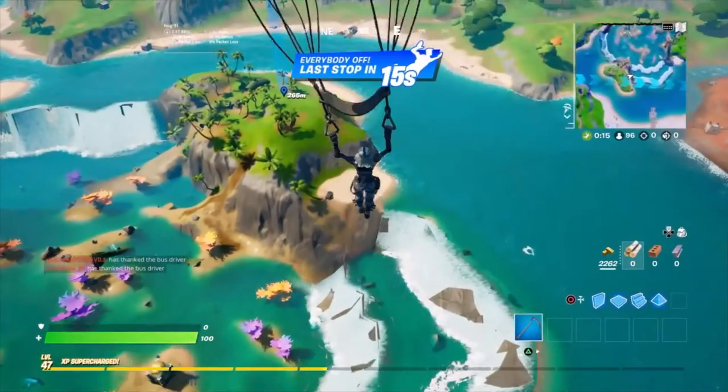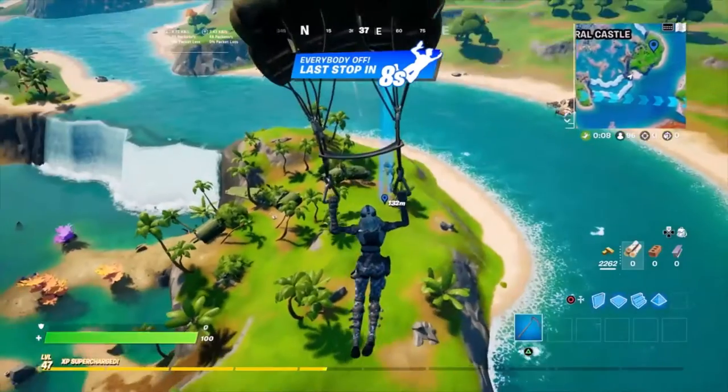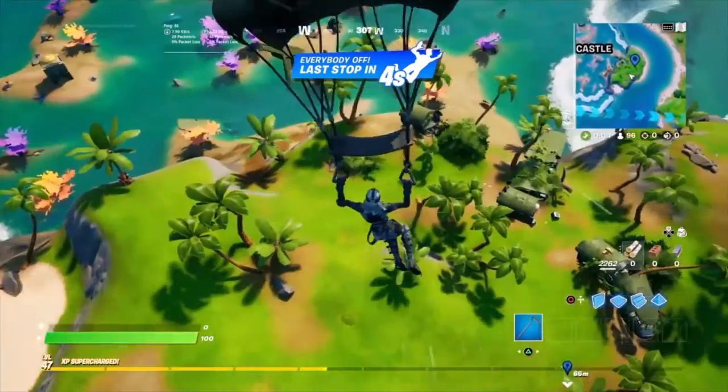Going to Raptor's location, located over here by Coral Castle — to the right of it, there's an island that has a crashed airplane on it. So you're probably gonna want to find a gun first.